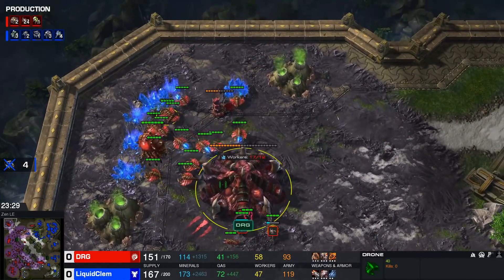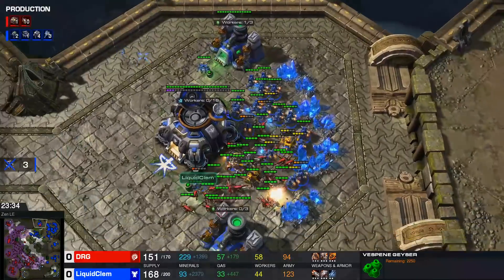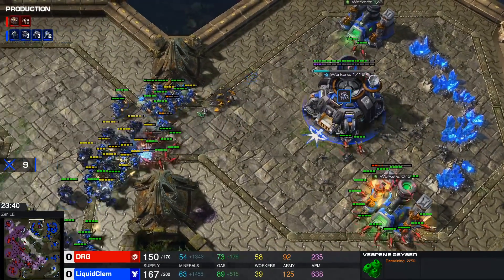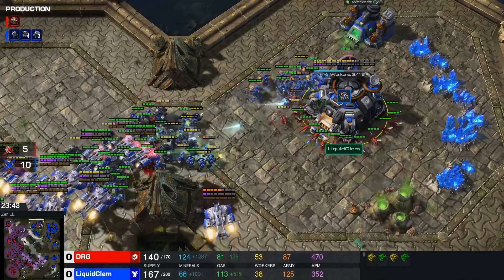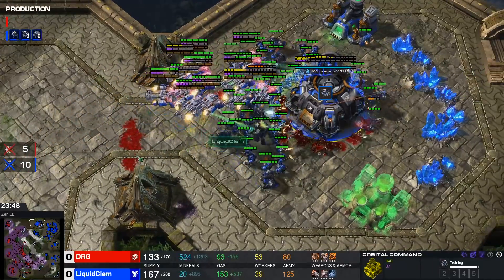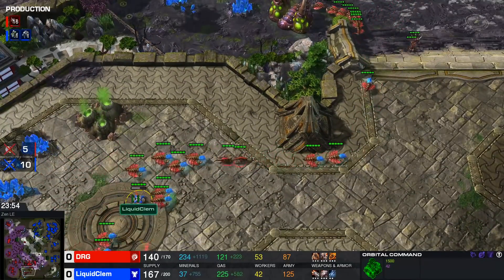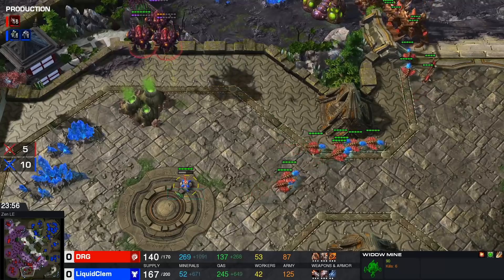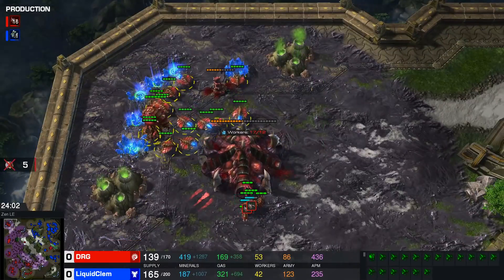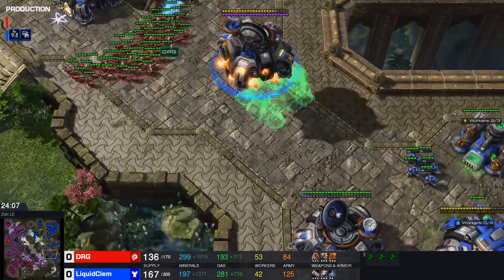Something looks off with one of the hatchery placements — it looks a little too far from the minerals. Another big ling runby on the top side of the map. DRG is getting so much value out of the zerglings. This is a death trap — there's no way to run out once you're in there. DRG tries to right-click the command center but that won't work of course. Clem can just repair. Ten SCVs go down, five workers go down, five drones go down on the other side. There's still a single mine happily shelling away.